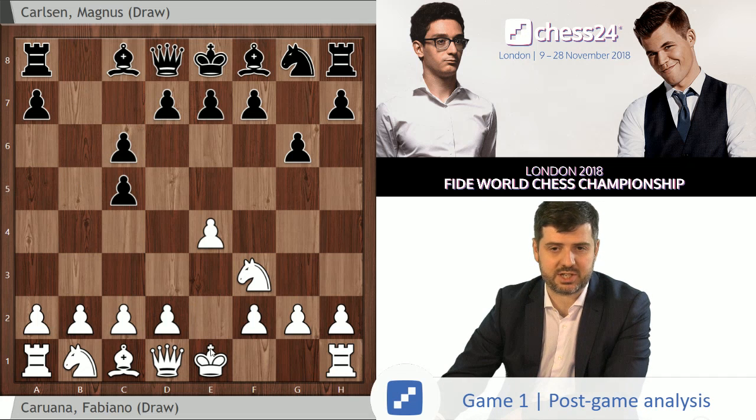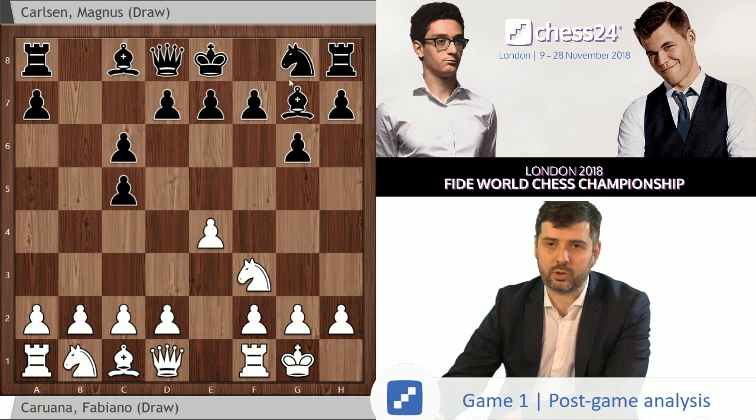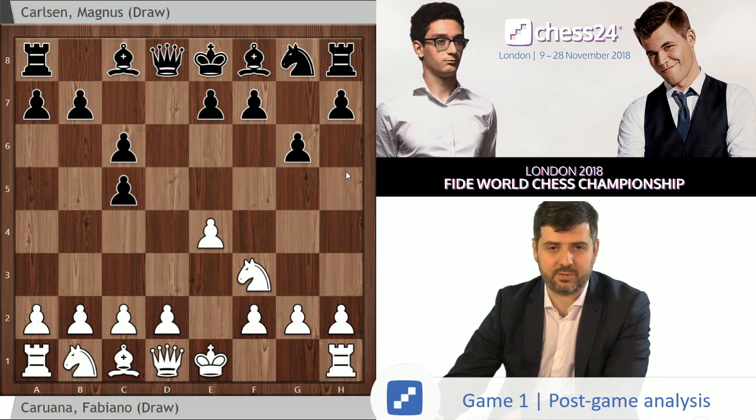There's a lot of theory involved with Bc castles, Bg7, followed by the plan of developing the knight to h6 and then playing f7-f5 at the earliest opportunity. But dxc6 is kind of old-school treatment of the Rosalima, and it leads to a more strategic battle. Bc6 is an attempt to equalize by force, by studying it very deeply and showing concrete, quite forcing variations which seem to be currently working out quite well for black. But dxc6 is an attempt to get a very complicated, double-edged position and just play, which obviously suits Magnus's general chess style quite well.